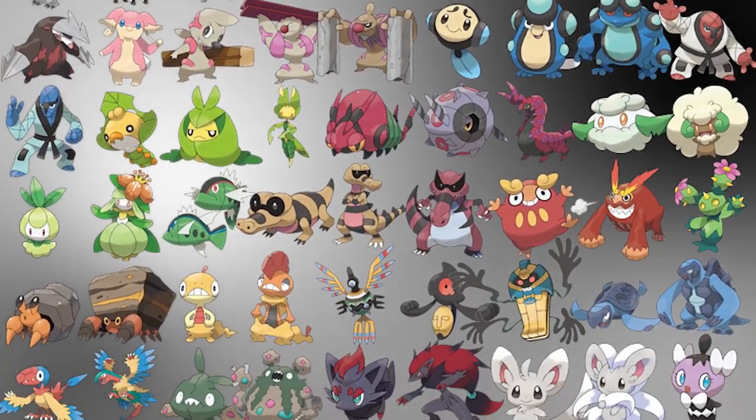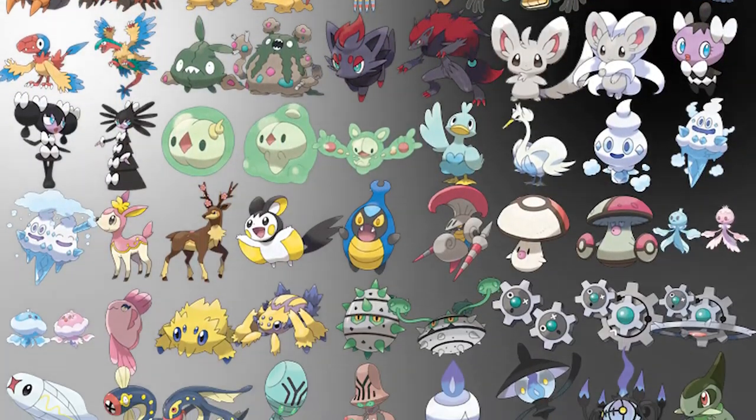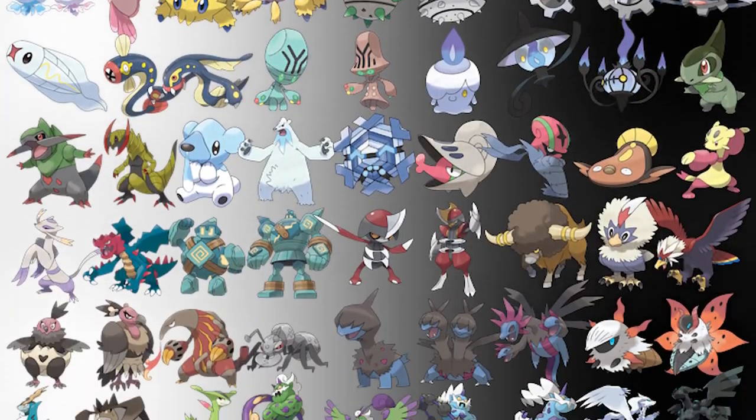Now it's time to look at some design trends in this generation that don't necessarily fit into any of the above categories. Gen 5 is particularly difficult to characterize in terms of an overall style because it introduces more Pokemon than any other generation, and had more artists working on it than any previous generation, meaning more people putting their own unique spins on designs. That being said, I do think there is one major trend that characterizes this generation: the willingness to make Pokemon designs that are weird, goofy, and bizarre.